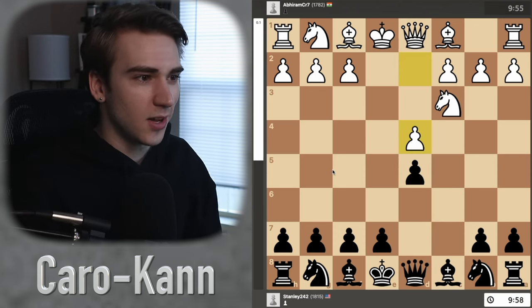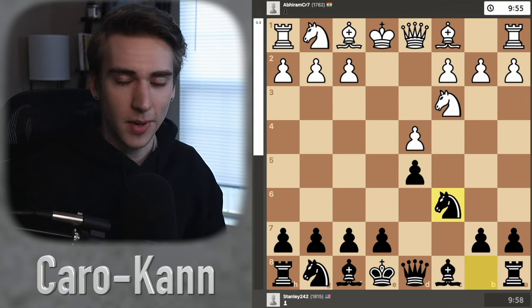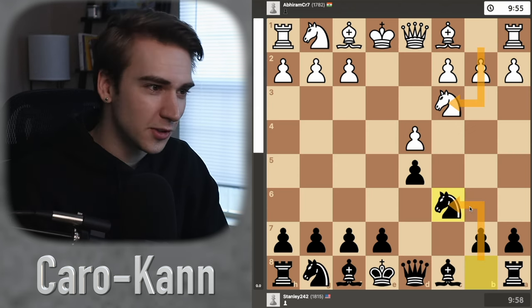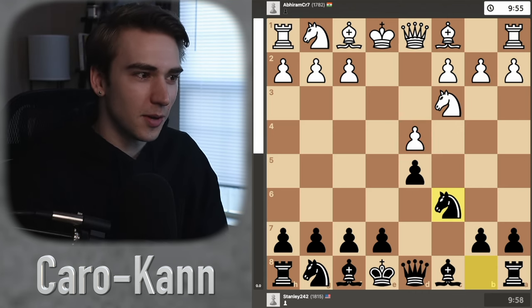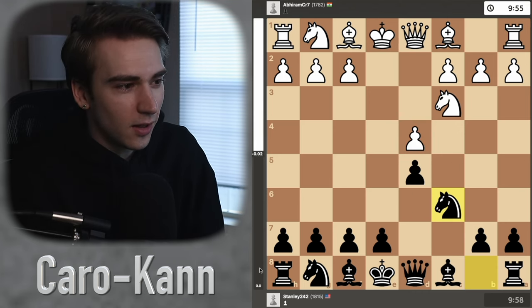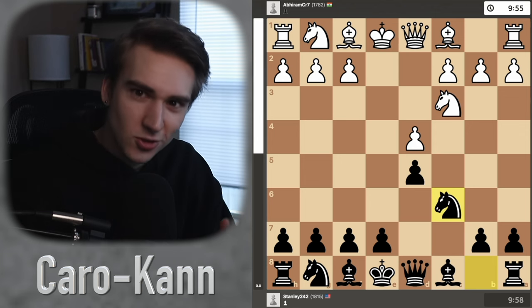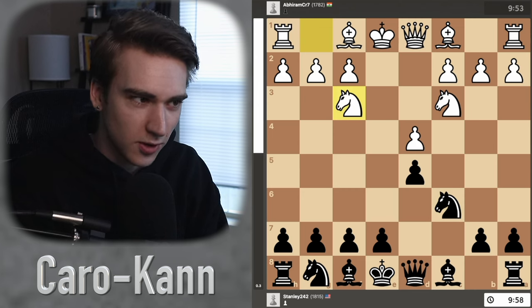He takes, takes, and now we just got a boring little symmetrical game. We brought our knights out to the c3 and c6 squares, we have our pawns in the center. It's going to be a pretty mellow game. Look at the eval at 0.0 — ready to take a nap. But let's just see where the game goes.